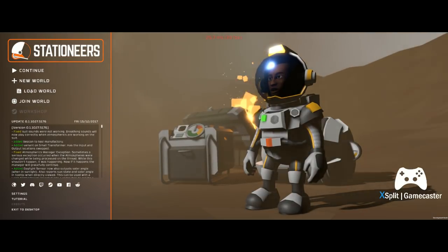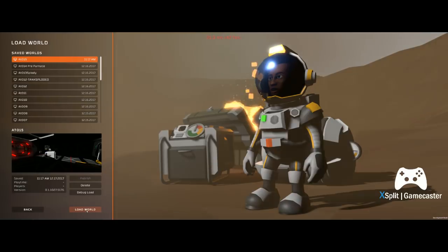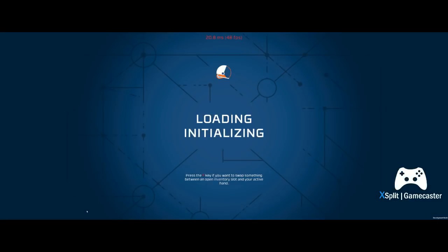I'm going to load a world that I've got going. I've got my gas exchange system built. We'll probably have to go out and get some volatiles to put into a can, but I'll start out with just showing it.